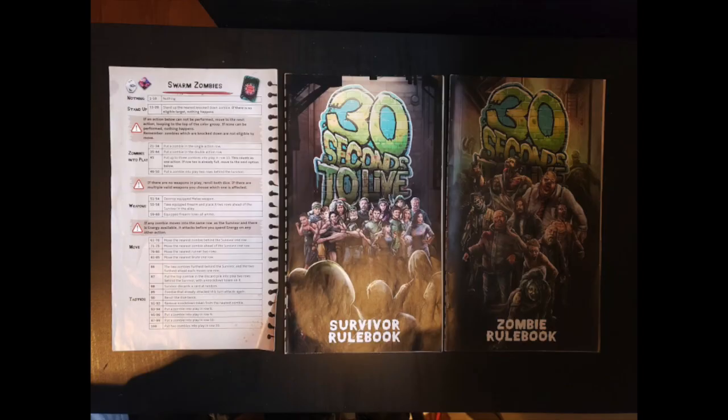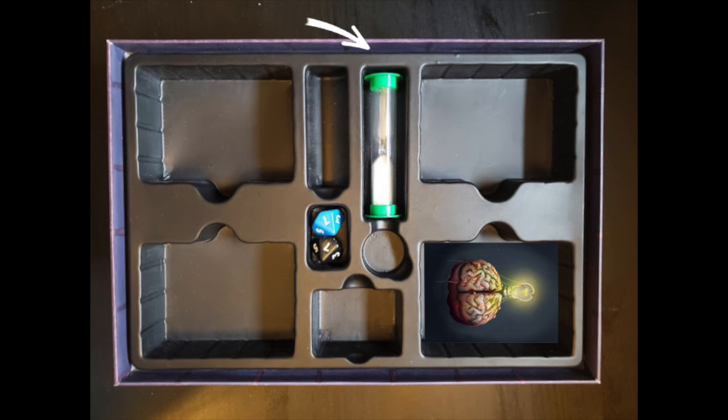To begin setup, open the box, then take both rulebooks and the dice chart and set them nearby. The solo game is not played with the timer, so it stays in the box. The zombie tactics deck is also not used, so leave that in the box as well. Take the two dice and set them off to the side.